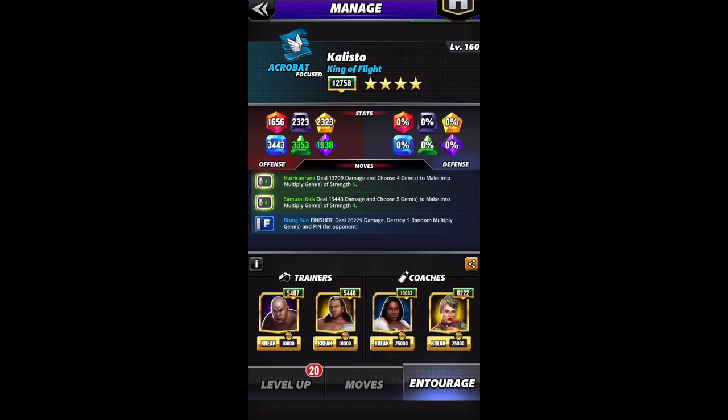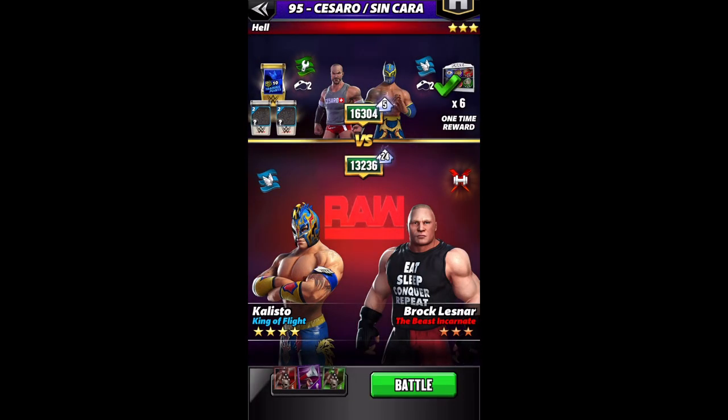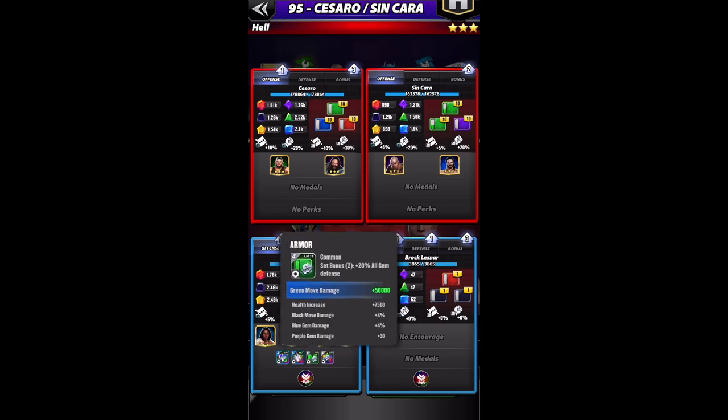The trainers for farming: I'll use Steel for more starting green MP and Matt Hardy to boost the multiply gem strength. I have Showboat Lacey on for more green gem damage and Naomi, just in case something happens and he gets folded. Since there are no tour perks right now, you'll have to farm in a tag match. The raw link for Kalisto will give you plus 1 starting MP, so that first green move will be ready to go on turn 1.